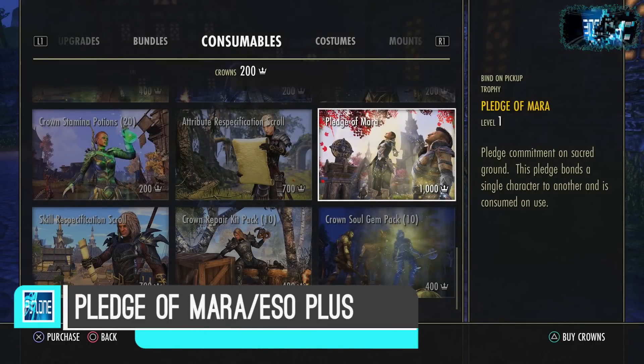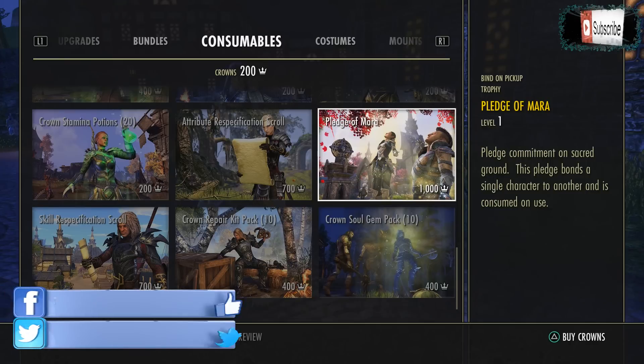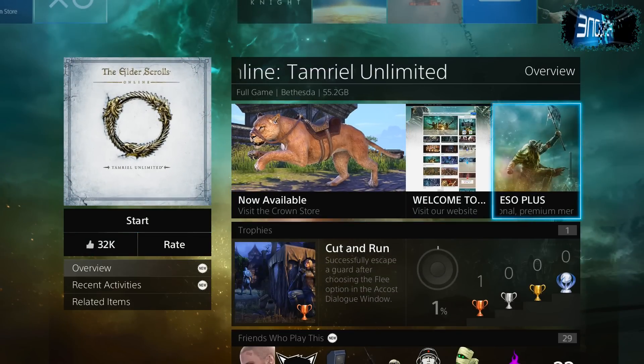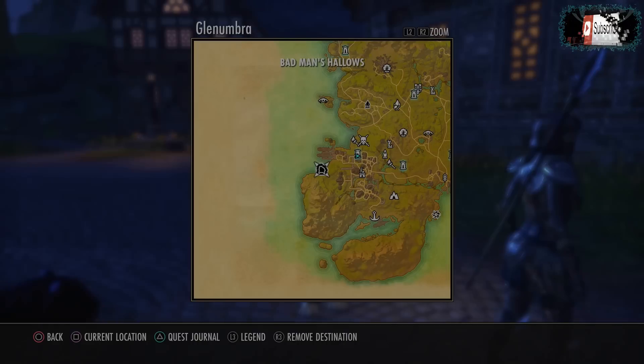To help speed up your leveling, you're going to want to have either the Pledge of Mara or the ESO Plus membership. Each of these gives you a 10% XP bonus, so if you have both it's 20%. With the Pledge of Mara you do need to actually marry someone, and you'll only get the extra XP when you're questing with them and you're both wearing the ring.